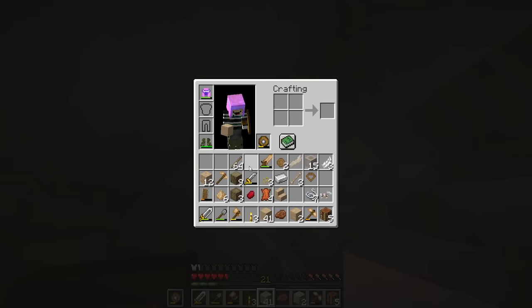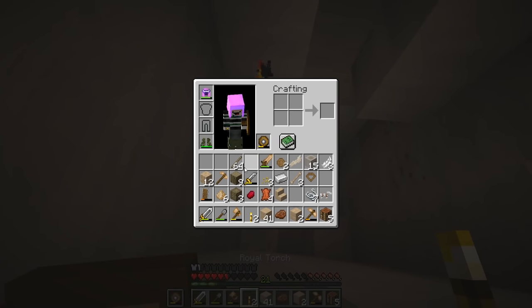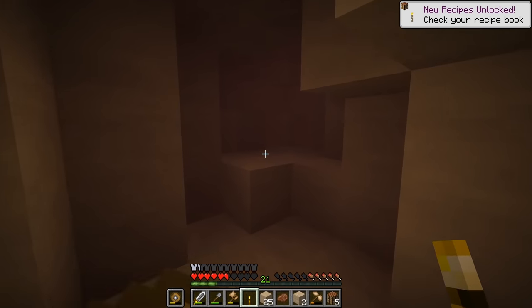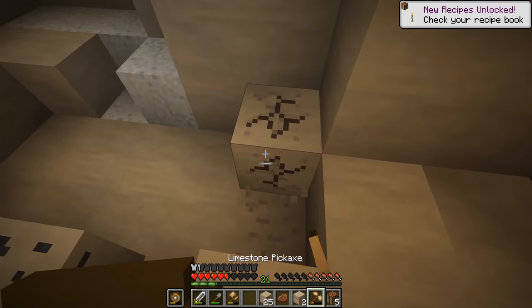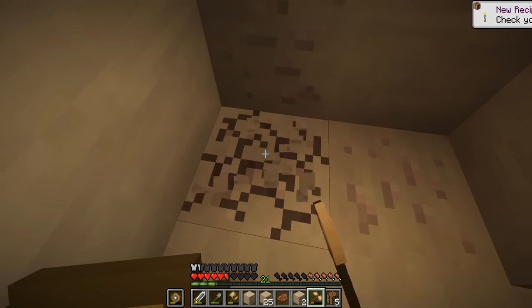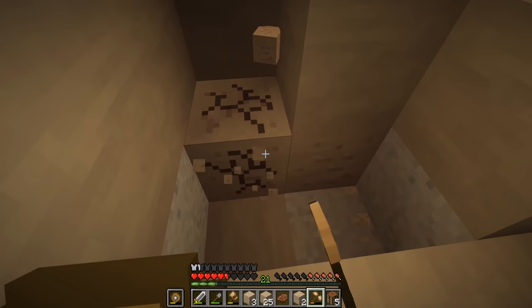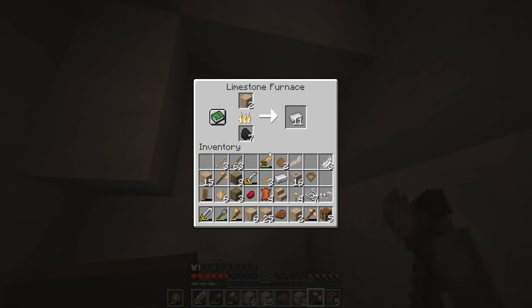I climbed down into the caves and used up my three royal torches. I didn't have a way to make more until I got coal to craft deadwood torches — I wasn't sure of the difference between them but figured they did the same thing. While mining I heard suspicious noises from deep in the caves, which made me anxious. I just wanted to get the iron and get out.